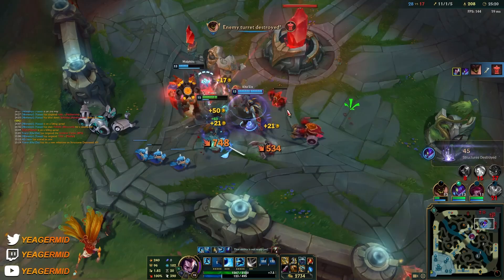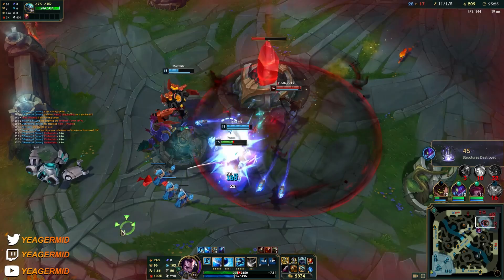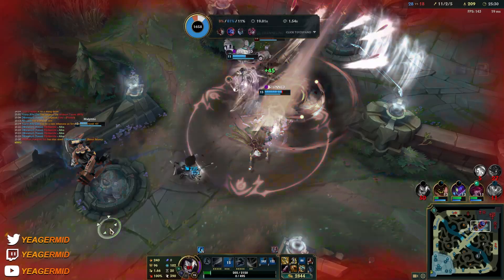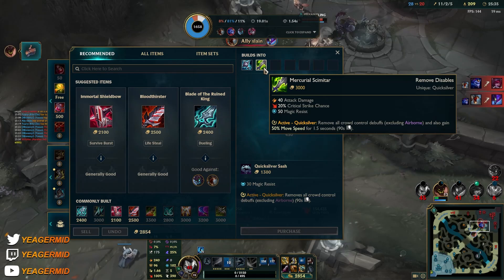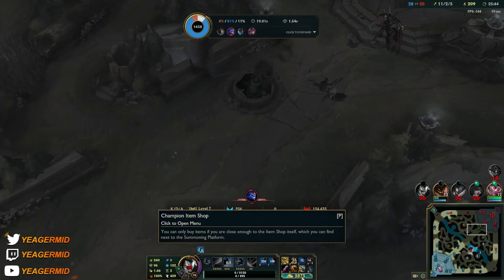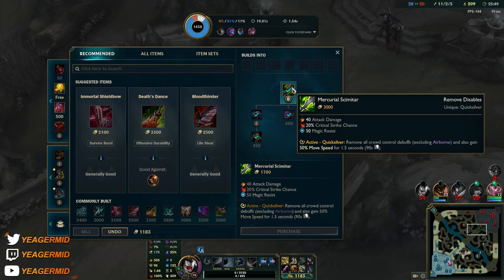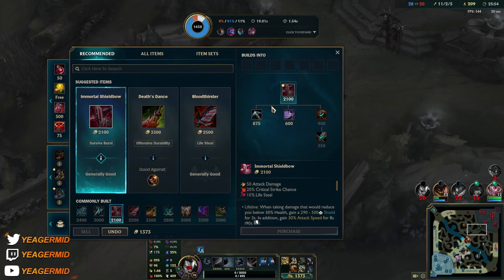They just lost the Baron out of nowhere — that's huge. I'm going to try to heal up here because Fiddlesticks is alive. They all extended and then we all extended, but the good thing is that all of them lost the Baron. Now we can start itemizing towards the Shield Bow, and the last item is probably going to be a Witsend.